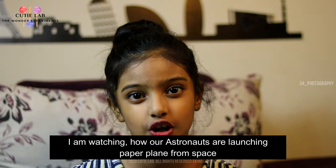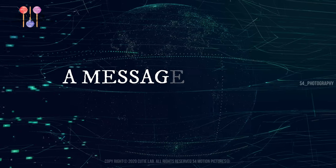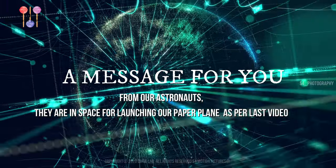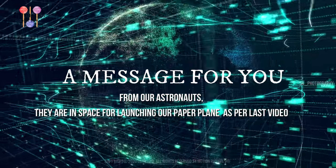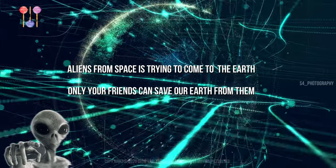I'm seeing how the astronauts are launching the paper airplane to space. It's so much fun to see it and enjoy it. Today I've come up with a... I got a message from my dad. It's a message from our astronaut nets. They are in space for launching our paper airplane. As per last video, aliens from space are trying to come to Earth. Only our friends can save Earth from them.